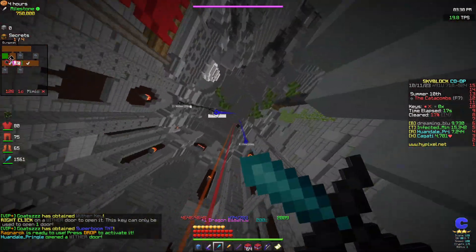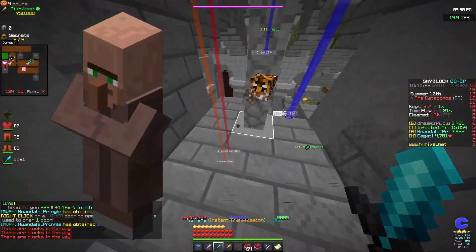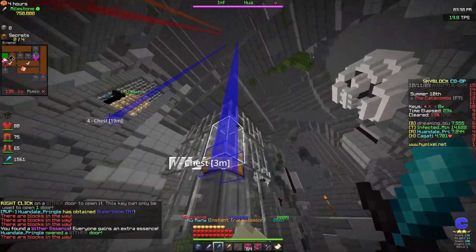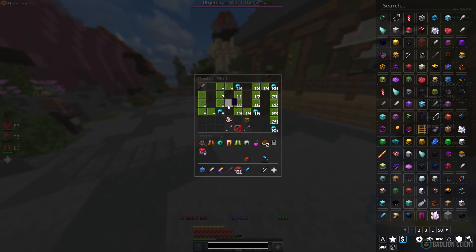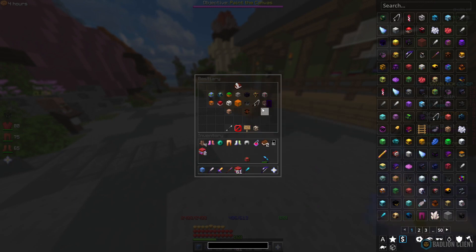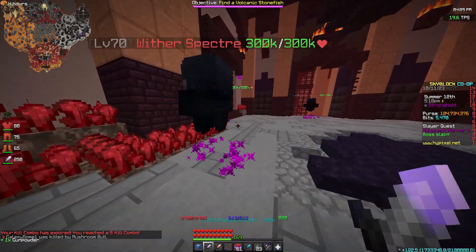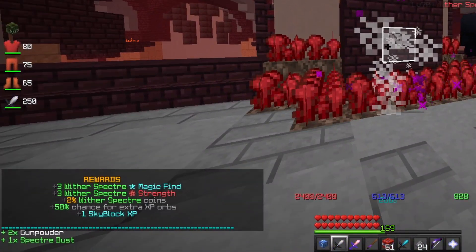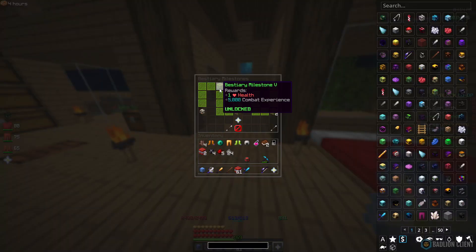You can gain combat XP from two main ways: either killing mobs or from your bestiary. When it comes to bestiary, you can open this by going to your Skyblock menu, then go to skills, and then click combat, and you will see a book and quill at the bottom. This is your bestiary. Within this bestiary, you have every mob in the game, and when you kill them, your kill will be tallied up. Once you reach your next kill requirement, you will gain one bestiary point. You need 10 points to go on to the next level within your bestiary, and for every 5 levels you gain combat XP.